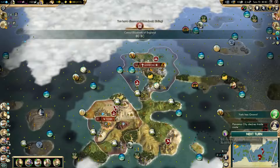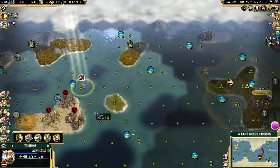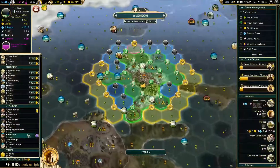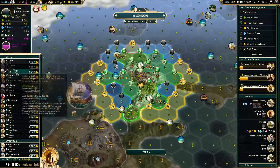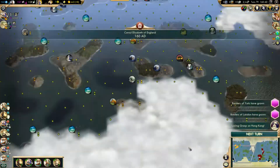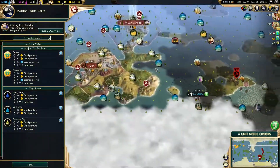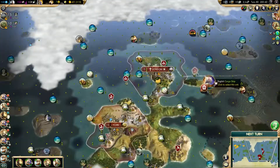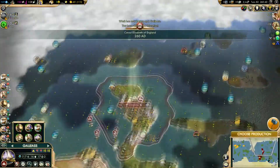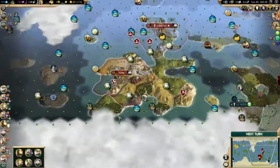Do note that the Galeas cannot go into deep water, but the Caravel starting from the Medieval Age can. So it's pretty important to know how to position your ranged units. Once I started getting some Caravels, I shot random barbarians with them to get some XP. I'm pulling my triremes back to base to heal up — they've been going around killing random ships and getting easy XP. Later we'll upgrade those units. I'm sending the archer around to take out a barbarian camp, and sending a cargo ship toward one of the maritime city-states to get some easy faith and growth allies.